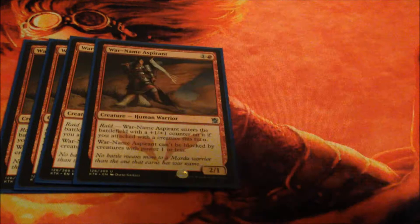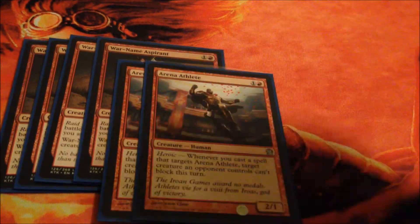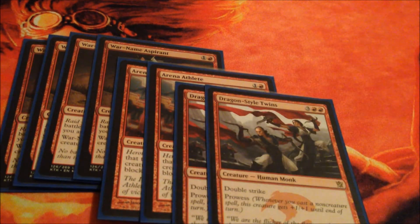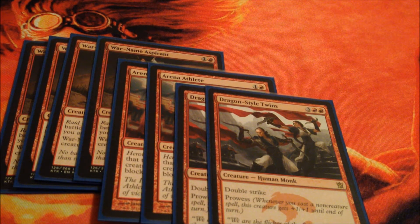For our support creatures we have War Name Aspirant, Arena Athlete, and Dragon Style Twins. These creatures add damage with bodies onto the battlefield for early, mid, and late game.